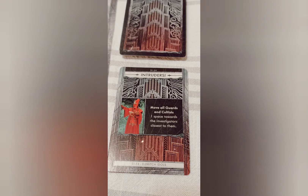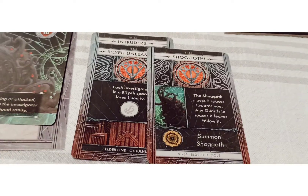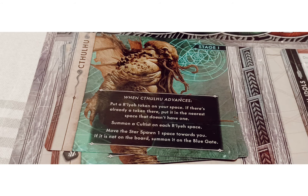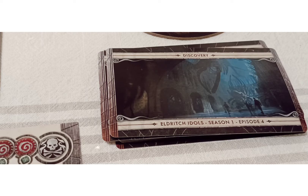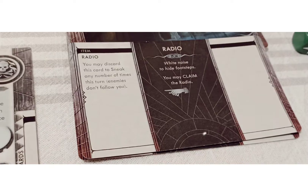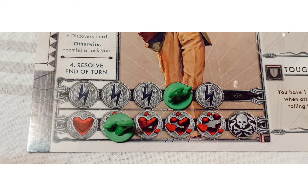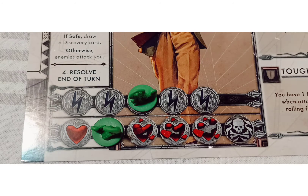After each turn, you'll draw and resolve one Mythos card. No one likes these, and they can devastate you and your plans in an instant. If you see this symbol, it means the Elder One is closer to being summoned — drawing three of these symbols will move him further down the track, and that has its own consequences. If you're in a room without enemies after the Mythos card is resolved, you're considered to be safe. If you're safe, you draw one Discovery card that may help you, or it can just be terrible. If you are ever safe during your turn, you can do the rest action, which allows you to move either your health or your stamina back up three spaces.